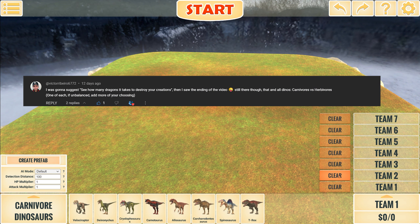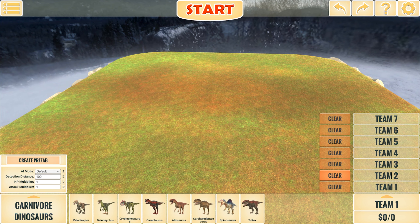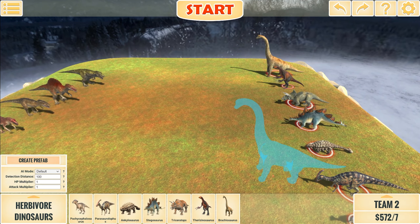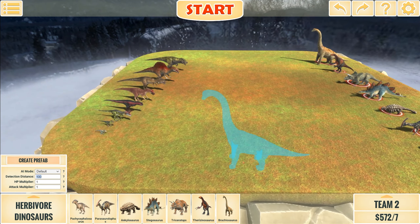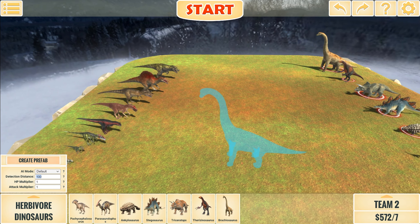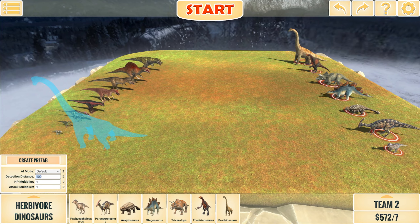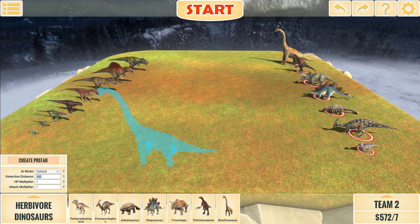All herbivores versus all carnivores — from Victor Ribeiro. That's 7 herbivores against 8 carnivores. The carnivores have one more, but two of them are pretty small. We'll just do two out of three with these teams here. We're not going to try and balance anything out — this is herbivores versus carnivores.